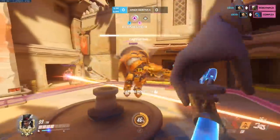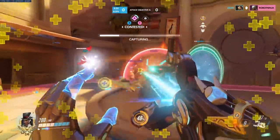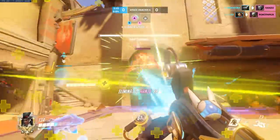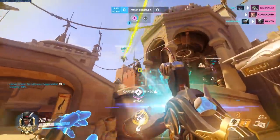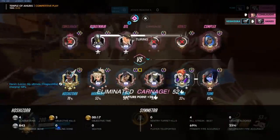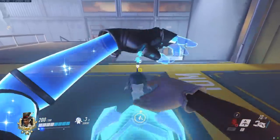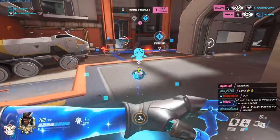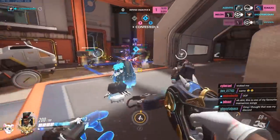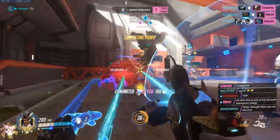I'm sure a lot of you don't know about this, though some of you might. It will literally make your life playing Symmetra a lot easier. This trick involves turret bombing, and I'm sure a lot of you who play Symmetra already know what this is. If you don't, it's basically a tech where Symmetra can place three turrets on the ground and teleport them all at once. Turret bombing can be really useful, especially when things are chaotic or you get a good flank on the enemy team and surprise them.